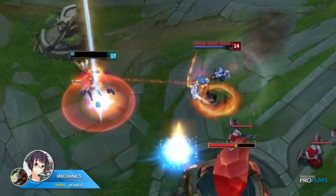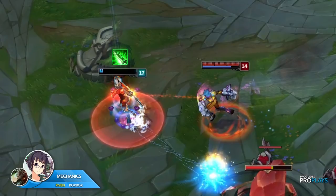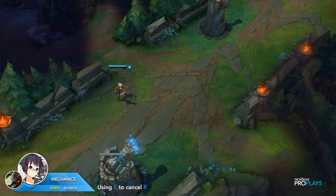BoxBox then E's and activates R, using the E to cancel the animation of R and to shield the incoming Vi damage. To cancel the R animation, you use E first and then R mid-dash.